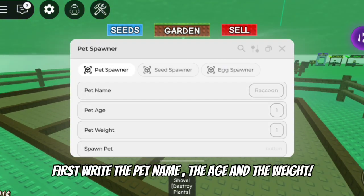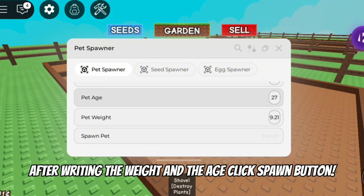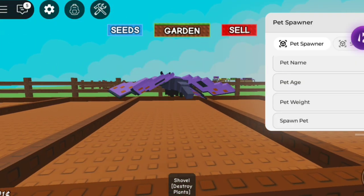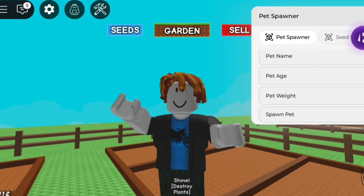First write the pet name, the age and the weight. I'm gonna spawn butterfly. After writing the weight and the age, click the spawn button. As you can see, we got it. Also it's not visual, as you can see — it's working in the garden and you can also gift it to people.